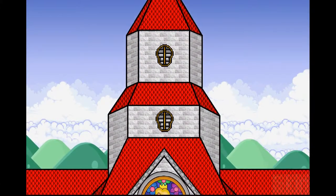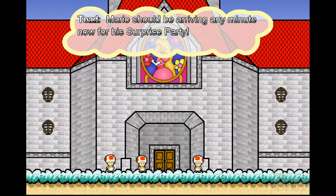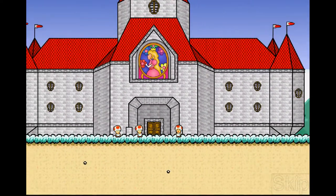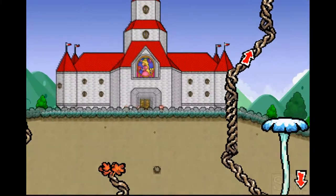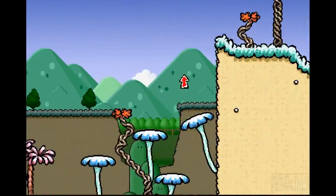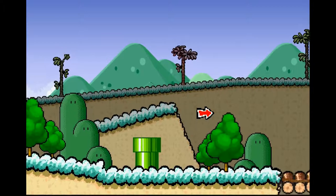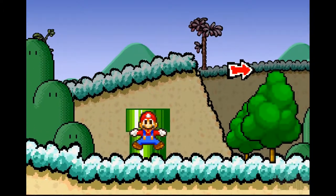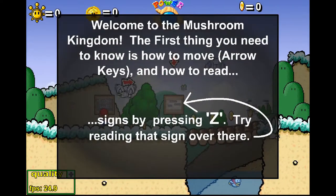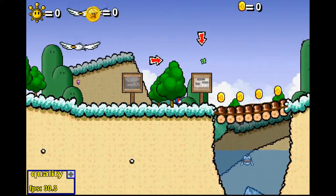We're at the Mushroom Kingdom. The graphics, for the most part, are based on the Mario Game Boy Advance RPGs and Yoshi's Island, as you can see with the structure of the ground and whatnot. Mario's sprite himself is from that Game Boy Advance game. Welcome to the Mushroom Kingdom — this sign just tells us to read signs by pressing the Z button.